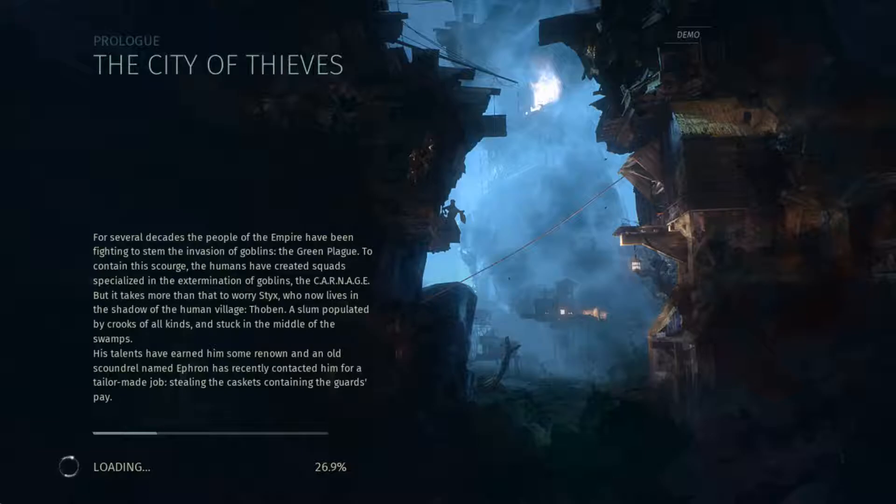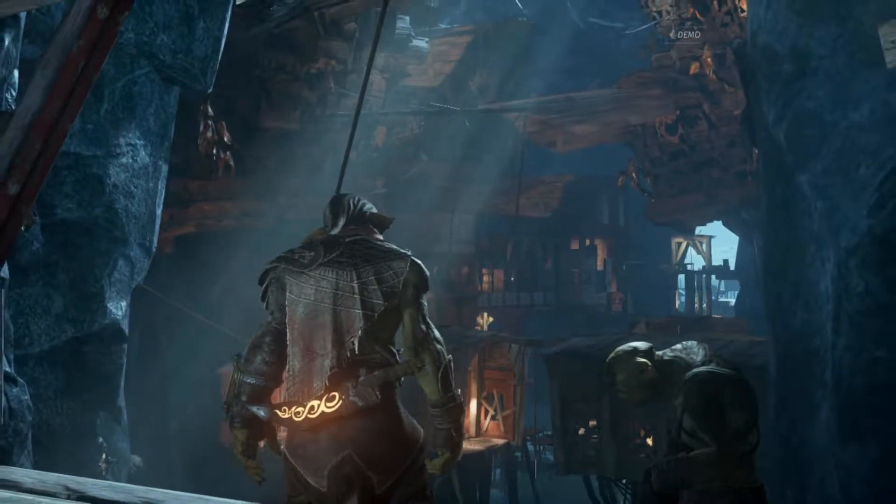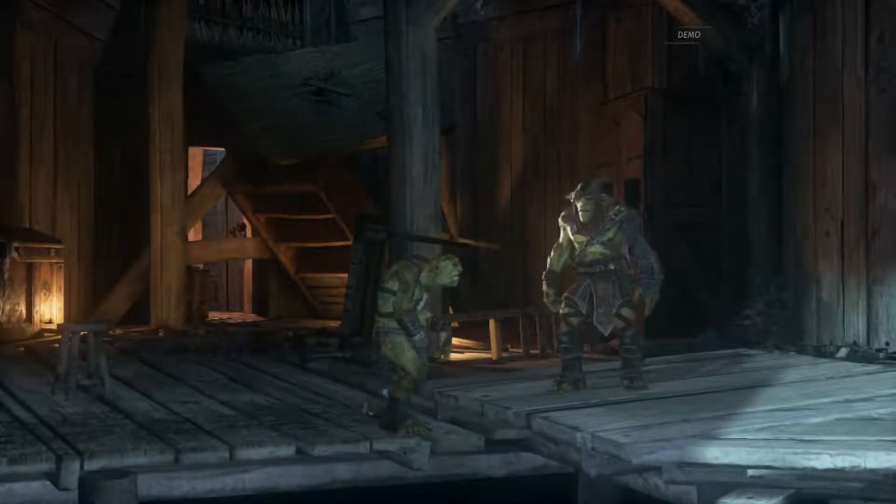For several decades, the people of the Empire have been fighting to stem the invasion of goblins — the green-black. To contain the source, the humans created a squad specialized in the extermination of goblins: the Carnage. But it takes more than that for our hero, who now lives in the shadows of the human village Turun, a slum populated by crooks of all kinds, stuck in the middle of the swamps. His talents have earned him renown, and an old scoundrel named Ephron has recently contacted him for a tailor-made job: stealing the caskets containing the gods' pay. It's been a while since I've been in this part of Thul. There's nothing left standing — it's turned into a real shithole. Proud of your work. No wonder the green skins ain't welcome around here. Go on, beat it, Rakash. I can't stand staring at your stupid face any longer.